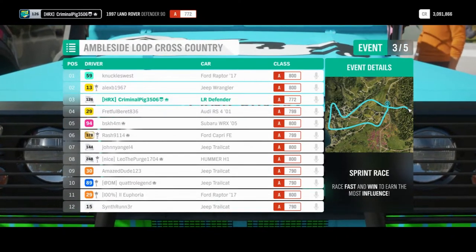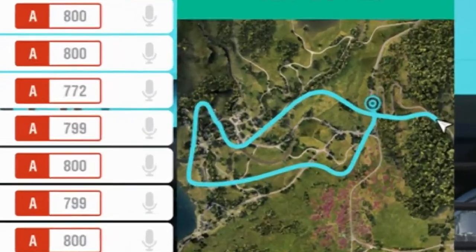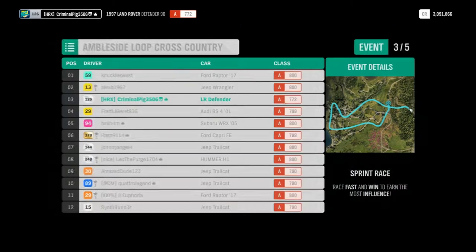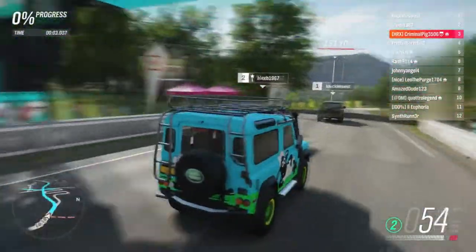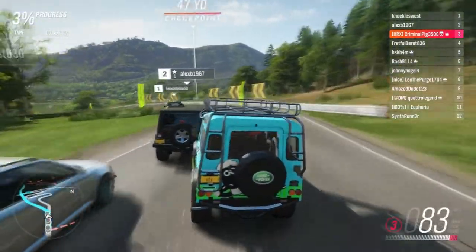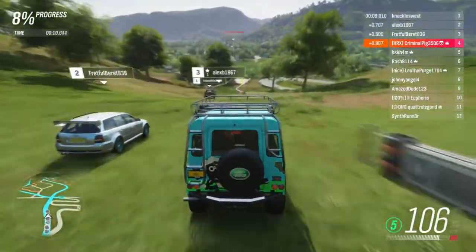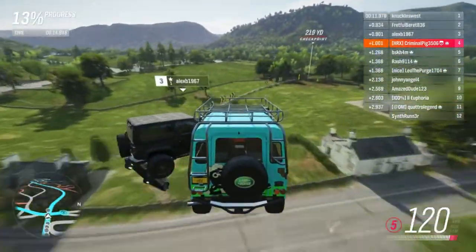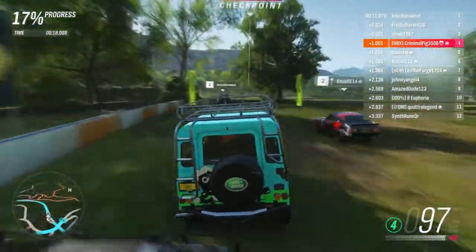Okay, here we go — race two. I'm starting fourth on the grid; it isn't too bad. Look how the finish line just cuts through the first bit of the race. We've got a Jeep there and the Raptor in front — let's go! This is all going to be on road... actually no, it's off-road. We're going to win this, or come in the top three at least.